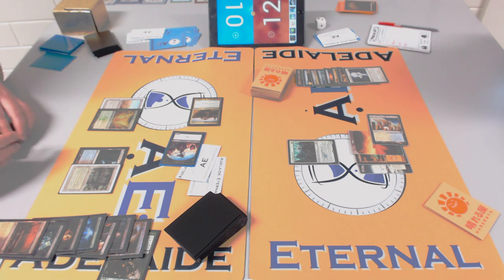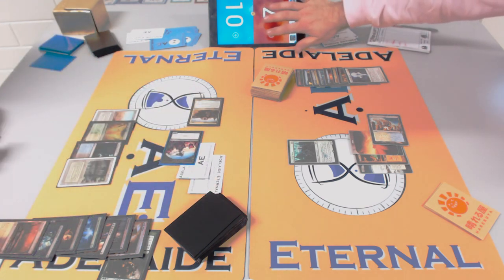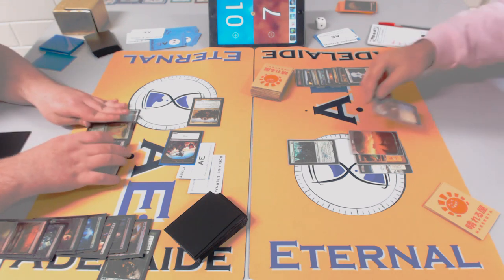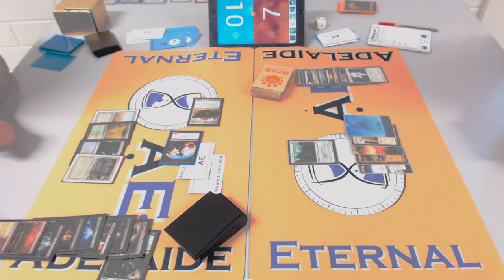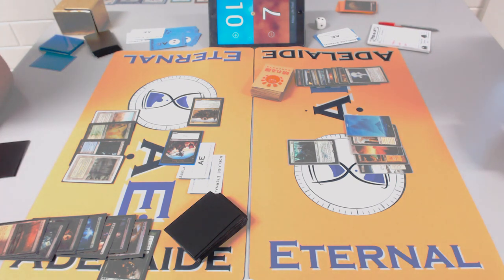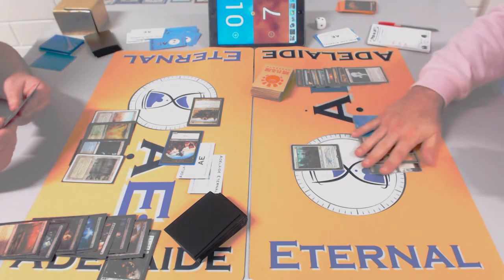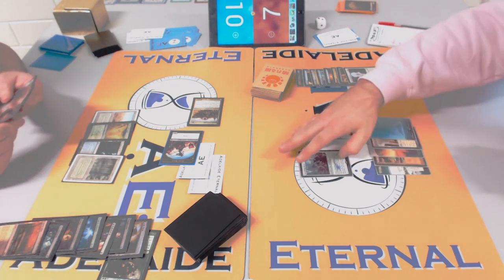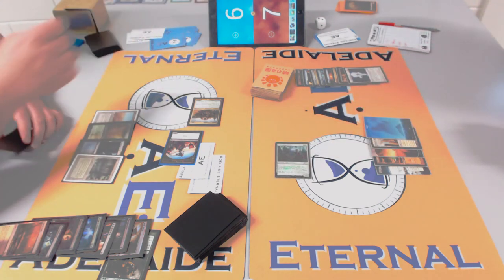Maybe James ripped Thrun after the Thoughtseize, and Detention Sphere is better versus the tokens anyway. Now James has his own insurance against equipment in Qasali Pridemage. Rob has two five-drop angels in hand and Qasali Pridemage is already a decent clock — bigger than Stoneforge and insurance against something scary from Rob. James also has Creeping Tar Pit for unblockable sneaky damage.